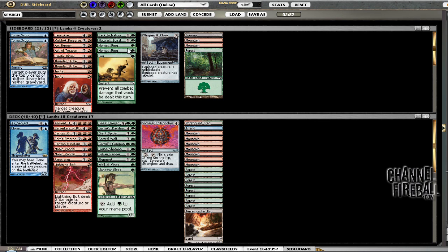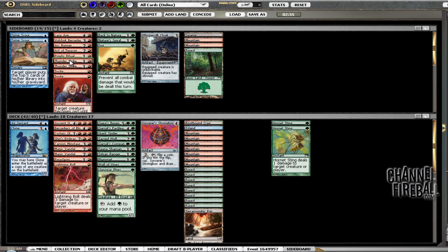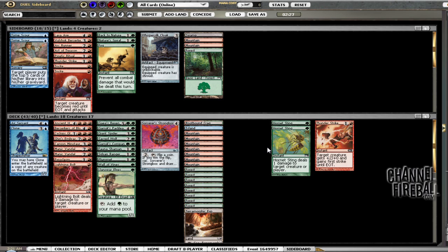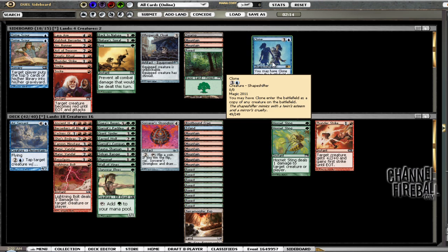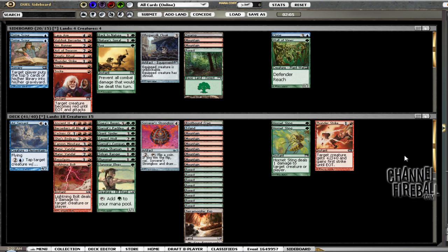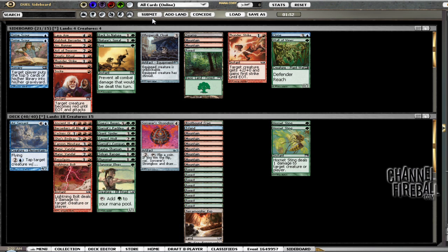Hornet Sting seems good. He's got Viscera Seer, Child of Night, Nantuko Shade that he's been pumping. Thunder Strike could be valuable. Whispersilk Cloak is not that great as far as cards to bring in. Plummet is probably not super exciting against him; we don't have enough removal to really take things out. The Clone I could take out — we're not going to be able to copy his creatures for value and copying our own doesn't seem exciting. Wall of Vines also not exciting. I think I'll bring in the two Hornet Stings and see if that works out.